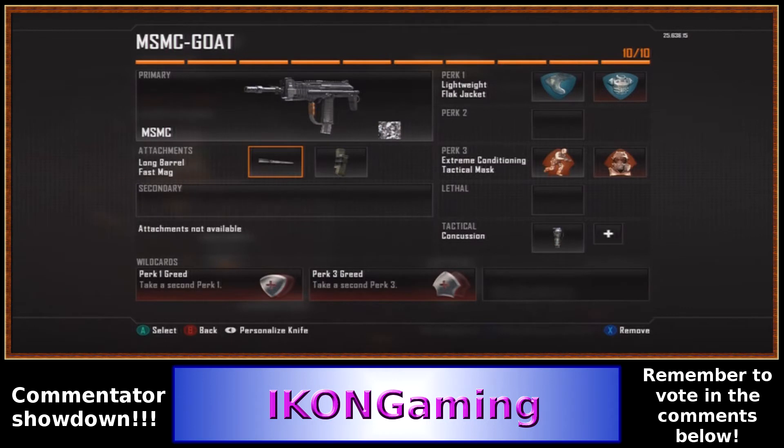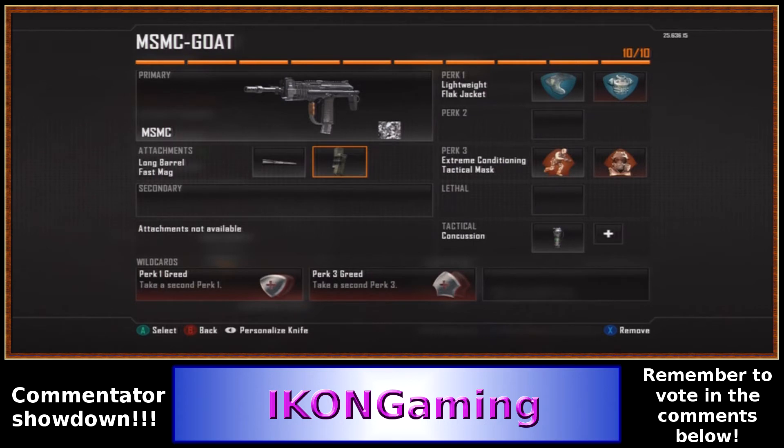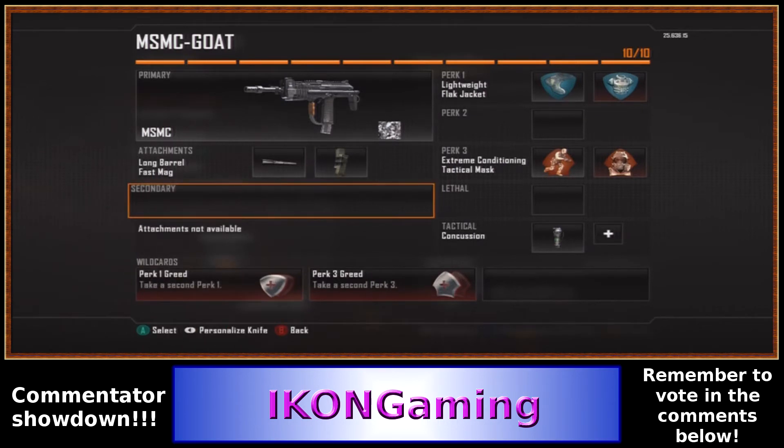For attachments: long barrel — you want that extra 30% range, so you have to put that on. Then fast mag — you don't want to get caught reloading for two seconds and lose gun battles. Those are the two best attachments. Some people use extended mags, but it only gives you ten extra rounds and it's not worth using one of your ten slots for it. Don't use a secondary — for competitive you need to be able to knife-run, switch to your knife and run, which gets you to places faster than the other team. Make sure you don't have a secondary equipped.